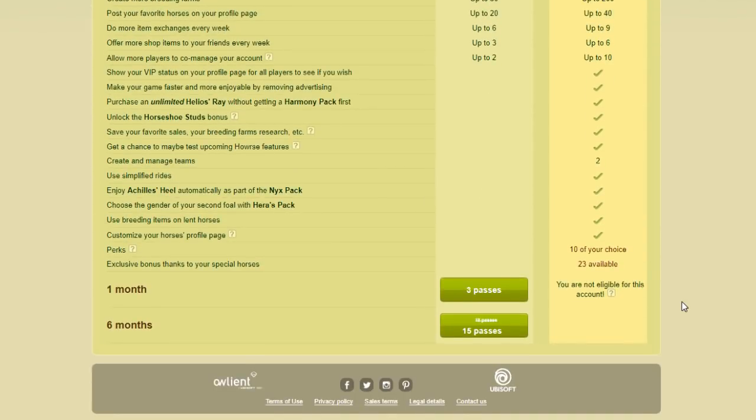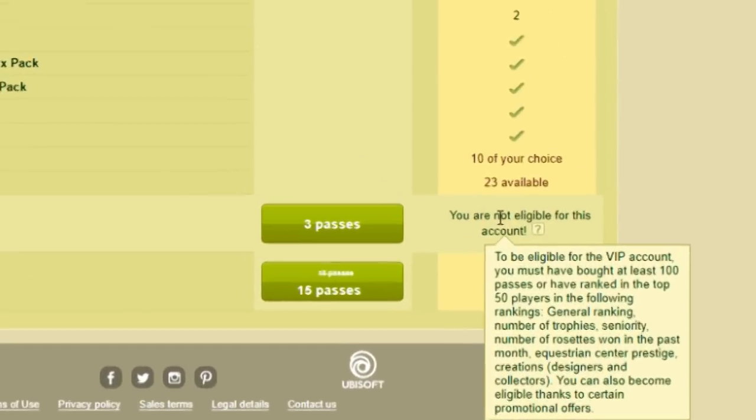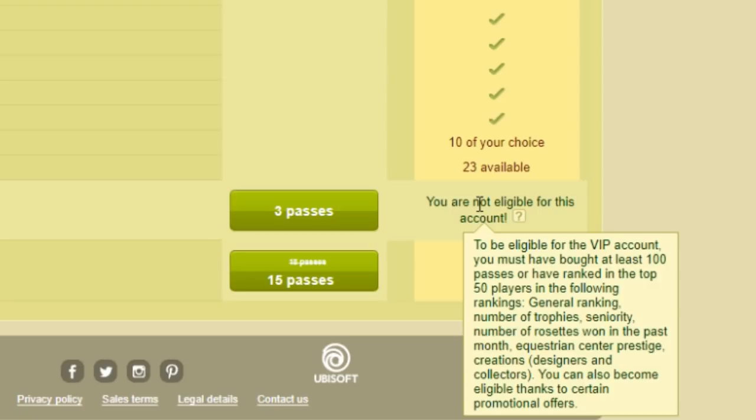If you scroll all the way to the bottom you'll get a message that says you are not eligible for this account. When you hover over it with your cursor you'll get a pop-up that says to be eligible for the VIP account you must have bought at least 100 passes, or have ranked in the top 50 players in: the general ranking, number of trophies, seniority, number of rosettes won in the past month, equestrian center prestige, creations, designers, and collectors. You can also become eligible thanks to certain promotional offers.